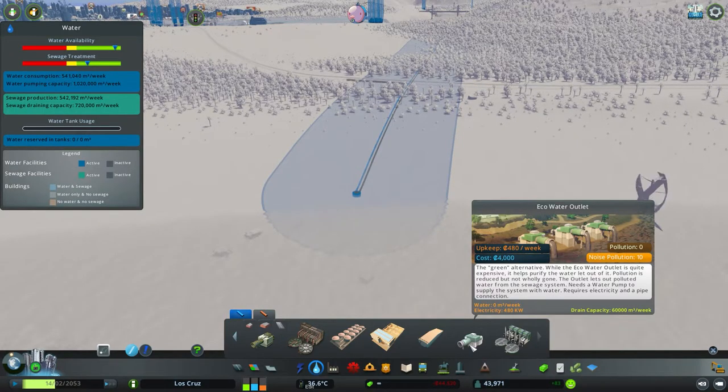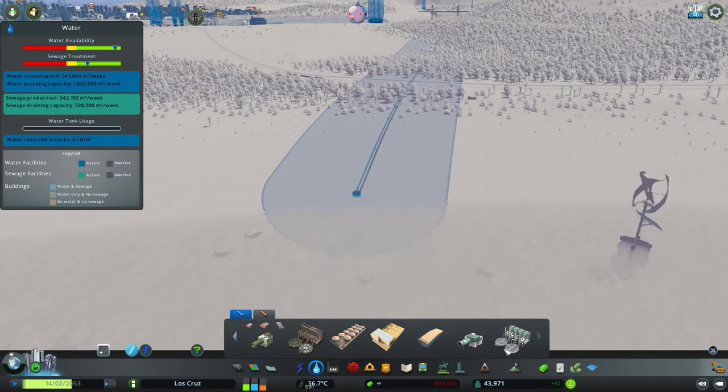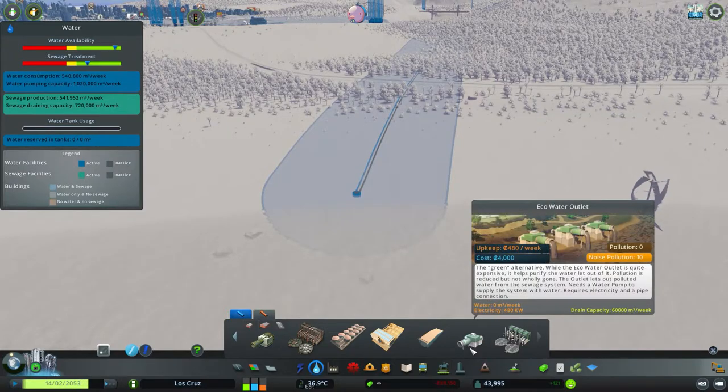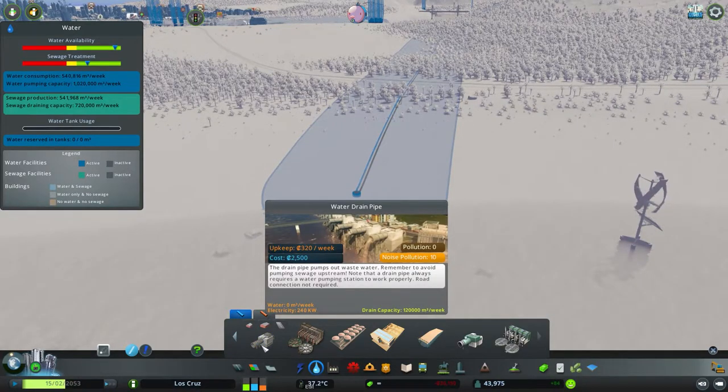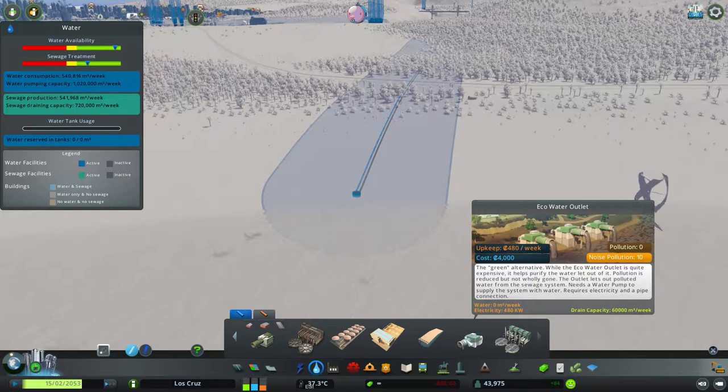But then we move up into the higher regions. The cost is a down payment of 4,000 and an upkeep of 480 a week. So in comparison: 2,500 and 320 versus 4,000 and 480 — so it is slightly more.